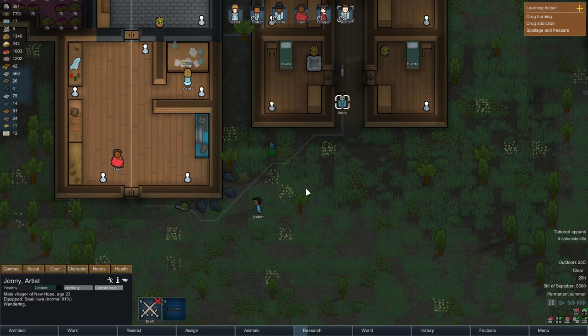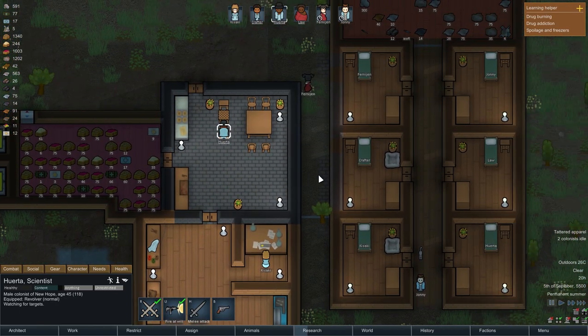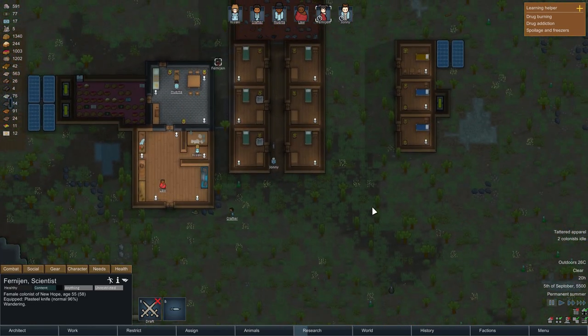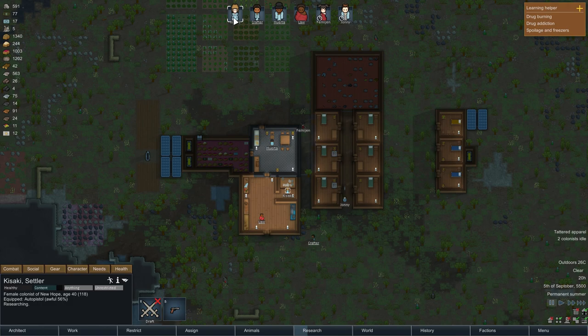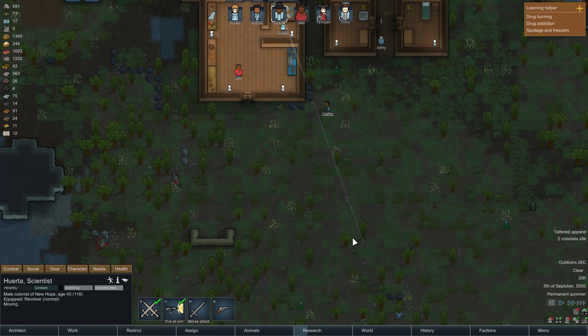Johnny doesn't have a suitable weapon so I'll let him be. I'm going to draft Crafter, Law, Wurta — Frenjan doesn't have a gun either. Where is Kisaki? There we go, draft. Get out here, get in position. Wurta, get in position as well.